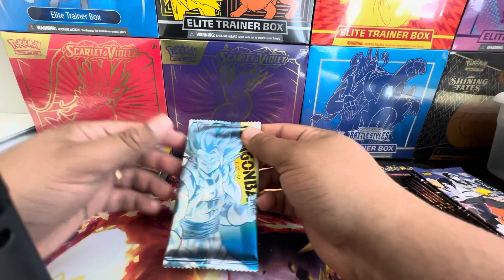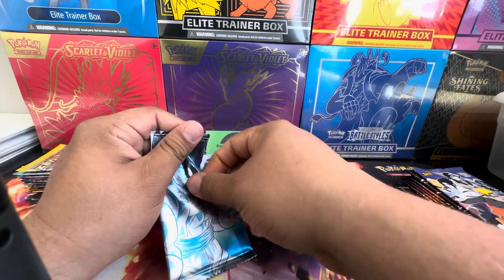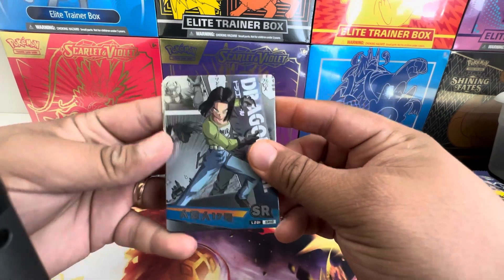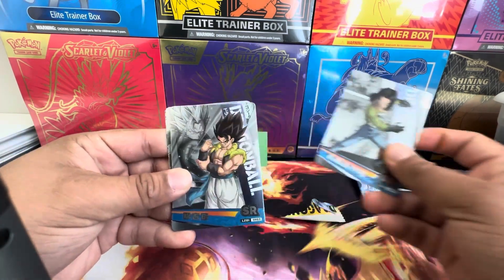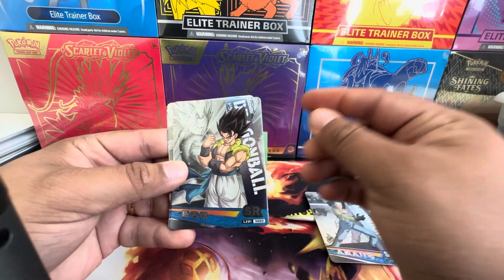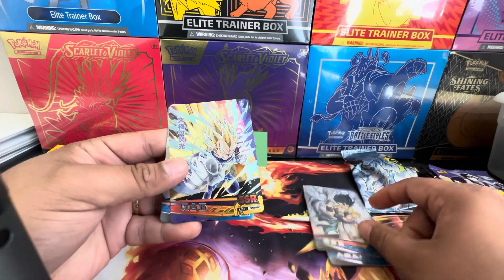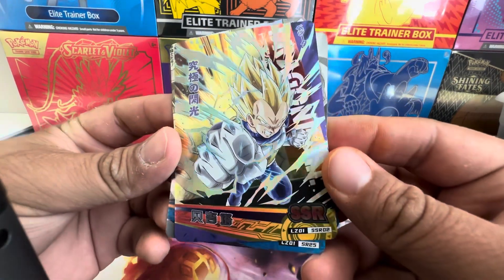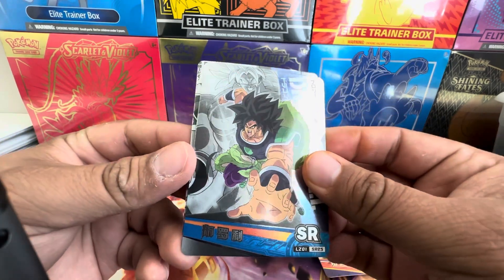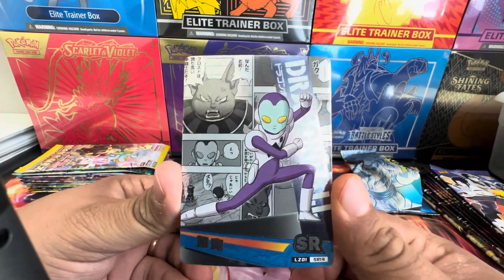Let's go ahead and hop into it and open up this Dragon Ball set — looks pretty nice. Android 17 as the SR. Oh, got Vegeto — sorry, no, this is Gogeta. Let's see here — oh, it's a nice SSR, look at that Vegeta right there. Got Mr. Broly, and got this guy from the movie, a patrol officer.